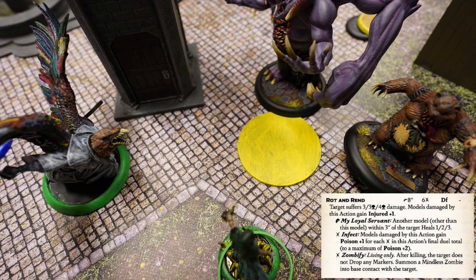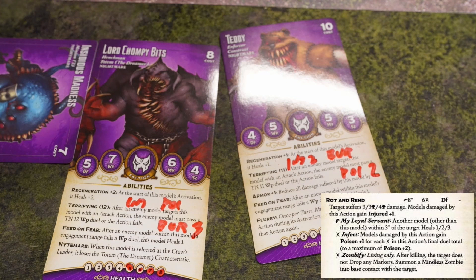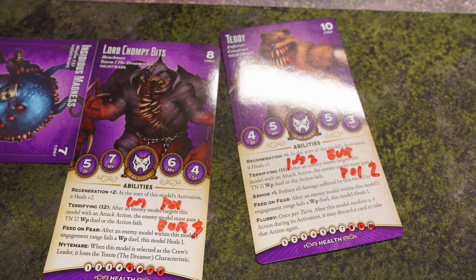Big Bird activates and shoots at two nearby models, dealing a lot of damage plus poison and injured to both of them with its splash attack. Lord Chompebits currently has four life and burning three, meaning if Reva has the correct cards she could activate and kill him with her one-shot trick.